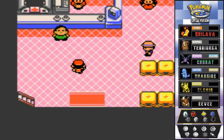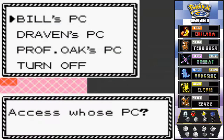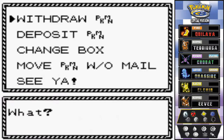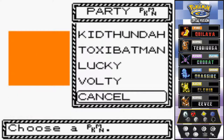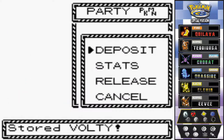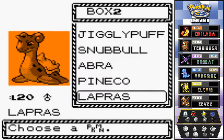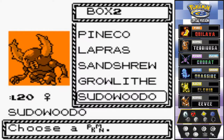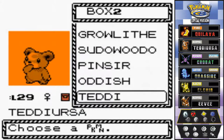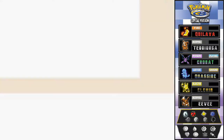Going back to the PC, let's deposit this Voltorb that we don't really need, and let's withdraw our Pokemon. As you can see, look at all the Pokemon I captured, including that Lapras we got a few episodes ago. And there's my Teddiursa - hello Teddy, I've missed you.